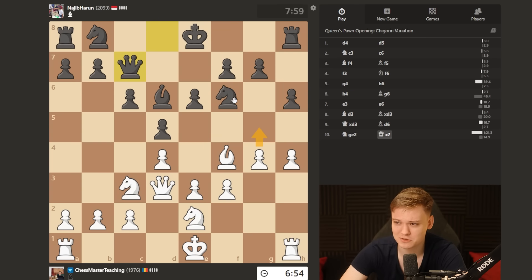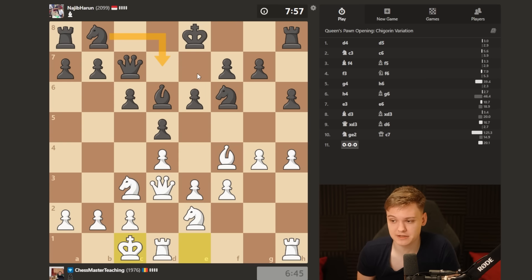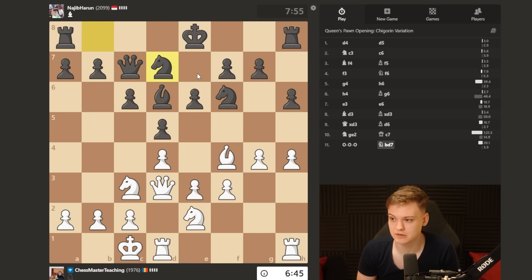He goes queen c7. The point of this move is to go knight d7 while not hanging the bishop. So we're going to long castle, and now knight bd7 is going to be played. This is a universal spot that you can reach — I've had this dozens of times. There are two ways of playing it. The professional way — best move according to Stockfish — you can take and then e4 is a very strong pawn sacrifice.